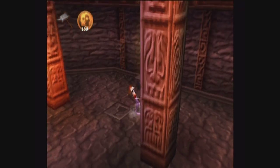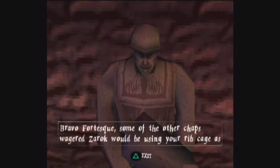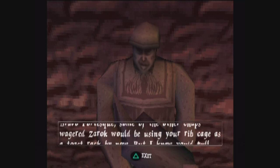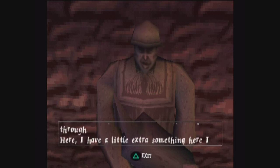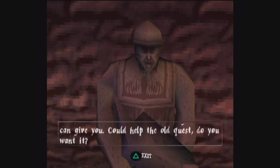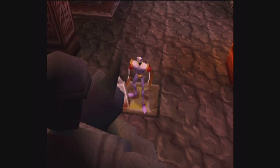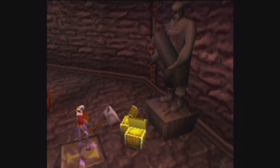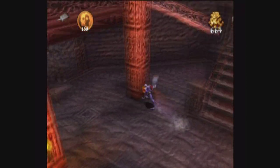Hammer dude, what do you have to say? Bravo, Fortescue! Some of the other chaps waiting at Zarok would be using your ribcage as a toast rack for now. But I knew you'd pull through. Here, I have a little extra something here I can give you — could help the old quest. You want it? Yes, please. I'm psychic or something. Oh, I thought it would be like a life thing, but I guess money will do. Money's pretty nice.